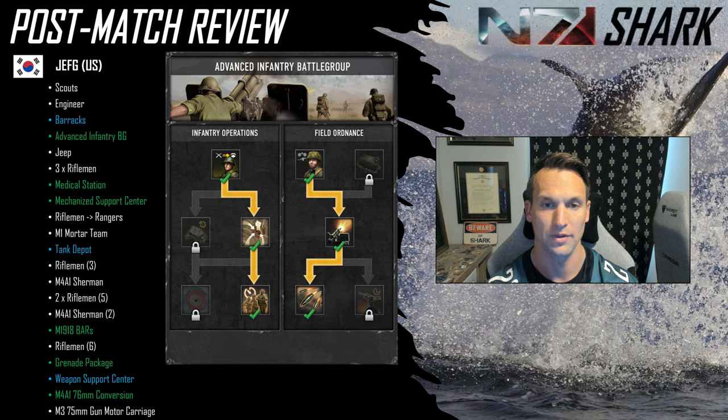Starting off with Jeff G's build order review. Obviously starts with scouts, then engineer into barracks. Selects the advanced infantry battle group right away — which is kind of interesting because you don't get anything at zero CPs from this battle group. Even if you want to play this build, there's no real reason to lock it in right away. You can wait until you've got a command point, giving yourself some space to react to your opponent. He gets a jeep out — really cheeky play with it, ends up not working out for him, but I like the idea.